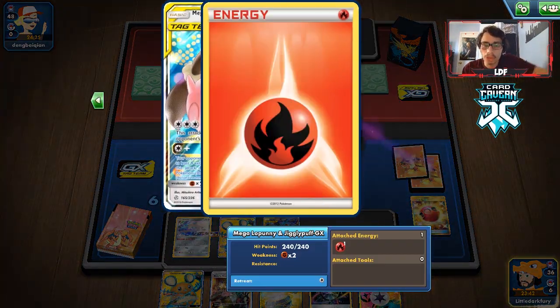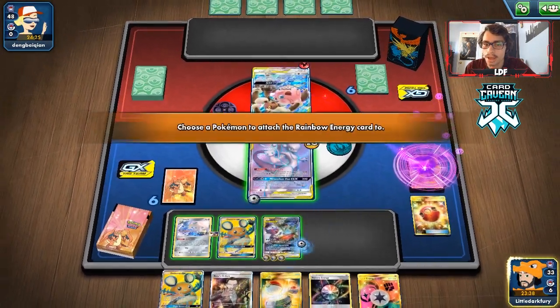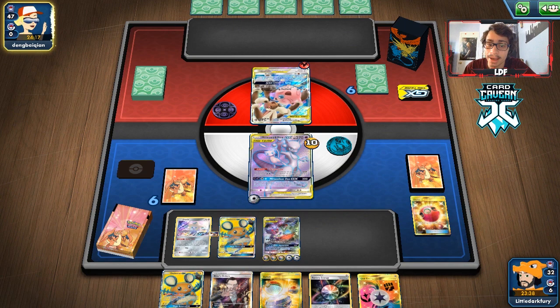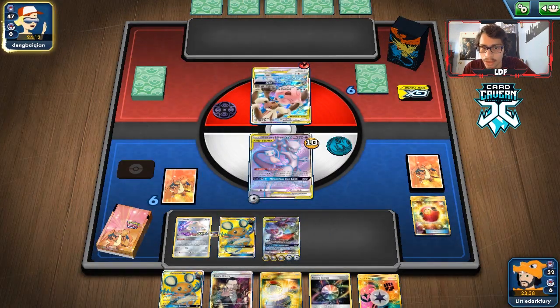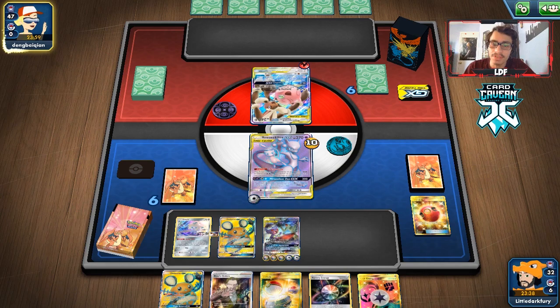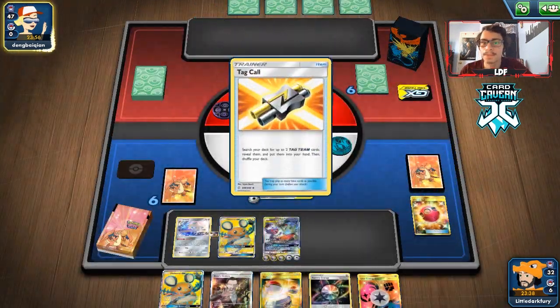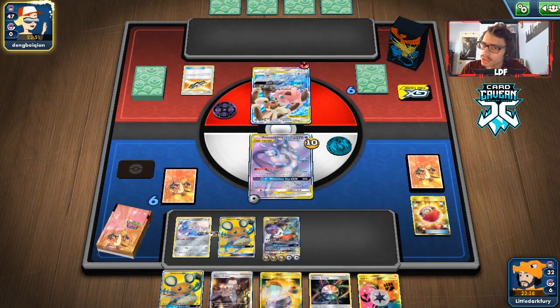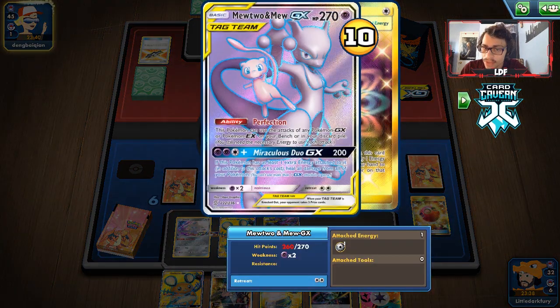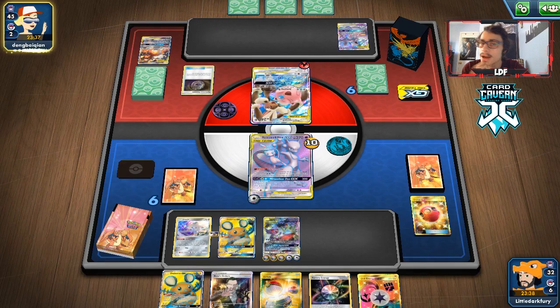We can Boss's Orders and knock something out, or just scoop Mewtwo off the board. If they have to bench a Dedenne, we can knock that out to win. Our game plan is Greedy Crush the Dedenne or knock out two things. They play Tag Call — this might not actually be a Fire Box deck. Then they reveal a Chaotic Swell. This could actually be an Ultimate Mewtwo deck. Flare Blitz is a little scary if we don't get a Big Charm on our guy.